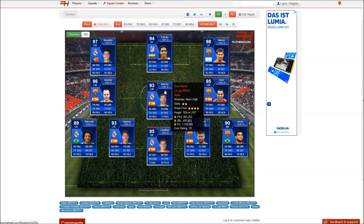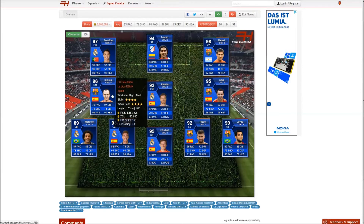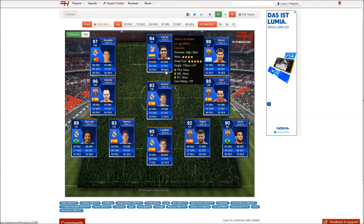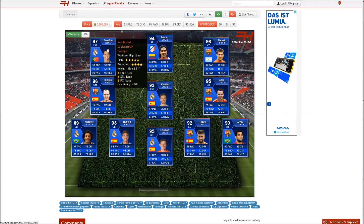Midfield Alonso — I used him central as he has 87 defense, so you can also work backwards. On the left side Iniesta, and on the right Xavi. I used Falcao as a striker as he has 96 heading, and Messi on the right side. On the left side is Ronaldo.